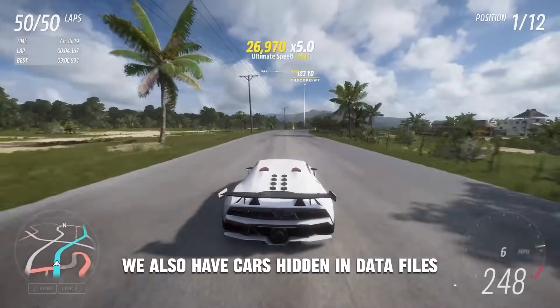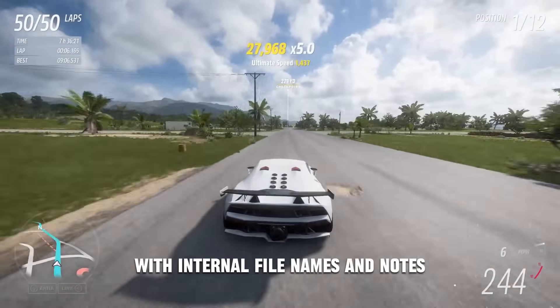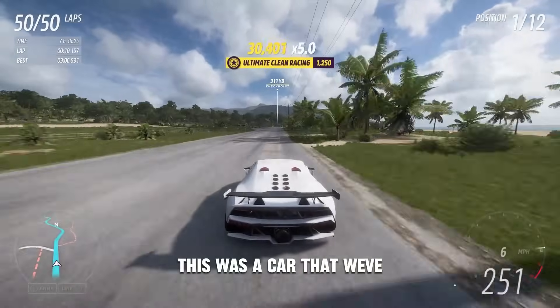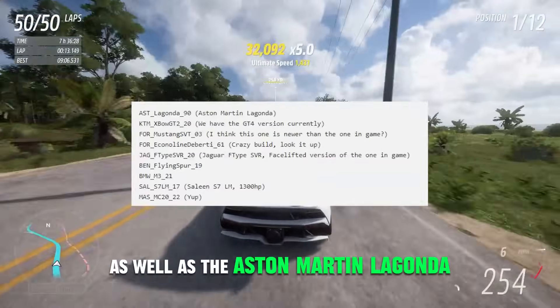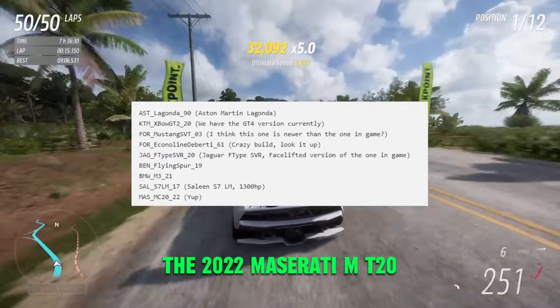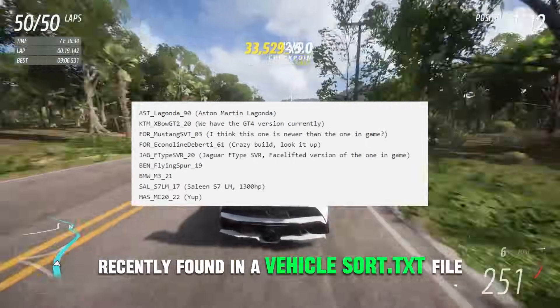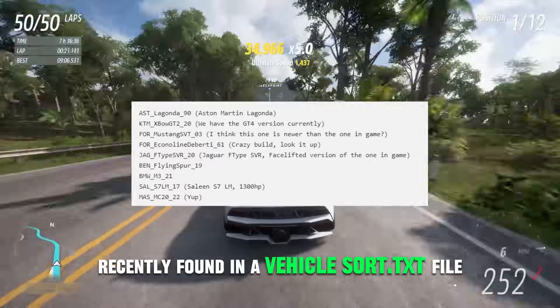We also have cars hidden in data files with internal file names. For example, the 2021 Jaguar F-Type SVR — a car we've recently seen a lot of talk about being added — as well as the Aston Martin Lagonda, the 2022 Maserati MC20, and the Bentley Flying Spur. These are all well-known leaks that were very recently found in a vehicles.txt file.